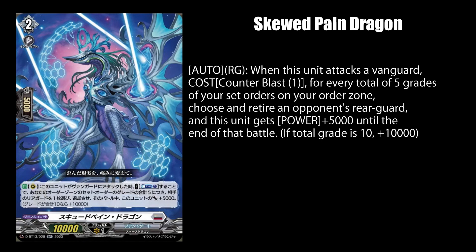Brand Gate got jealous of how Gandiva has been clicking heads, so they decided to start doing some cleaning on the opponent's field by accumulating a lot of set orders like a hoarder. Speaking of irony, they actually featured this card on Office Masks — a deck that tries to rid itself of its own set orders.